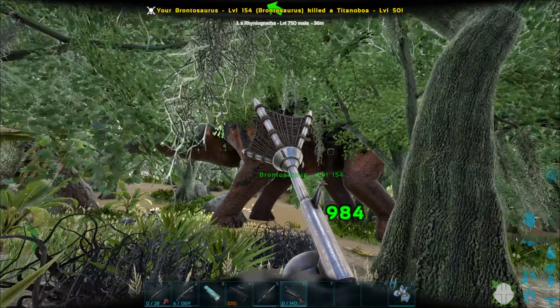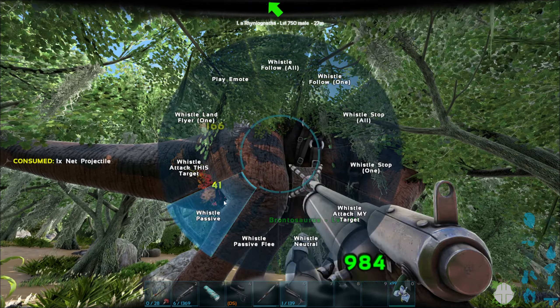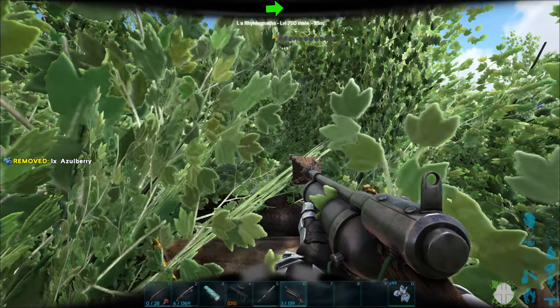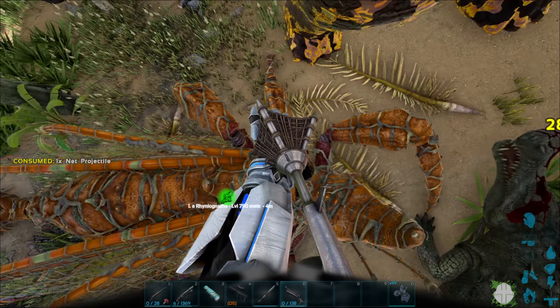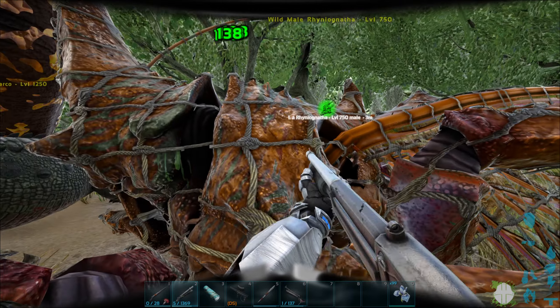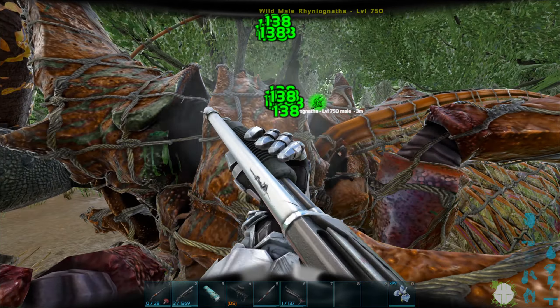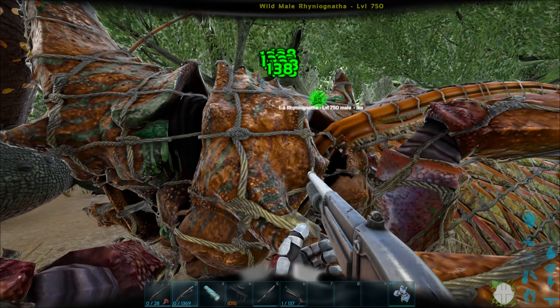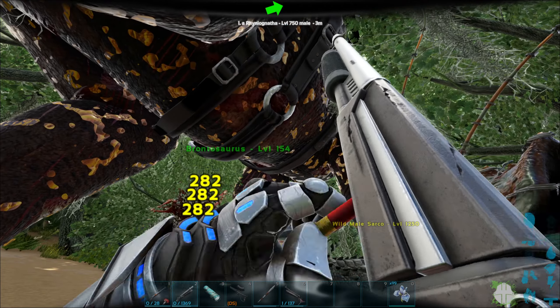As you can see here, mine was being a little bit annoying, so it might be worth just getting a few extra net guns. Between 5 and 10 should definitely be fine for the whole tame. Once you've got your Rhino Ganata netted, you're going to want to use a shotgun or a pike or just any kind of weapon that deals a reasonable amount of damage to take this thing out. I would advise a shotgun as it is the quickest method.